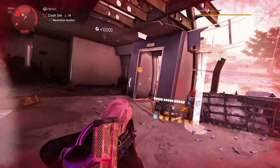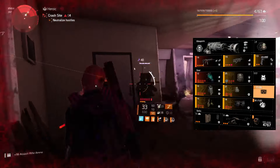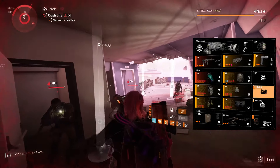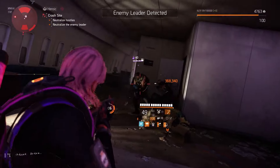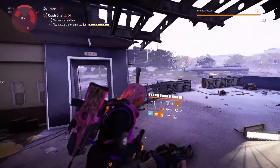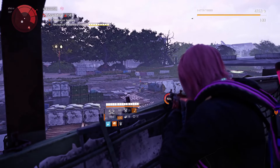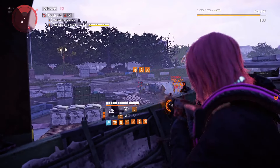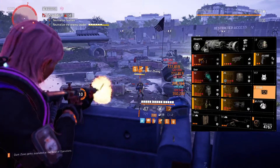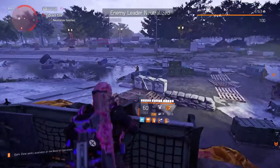So this headshot build is really nice with the Eagle Bearer. The Eagle Bearer is a very stable weapon, so it's a lot easier to land headshots as opposed to the Bighorn. However, the Eagle Bearer may not be so easy to get, so I'll show you good alternatives. Also, stick around if you're interested in seeing some more gameplay of the build in action because I'll be showing some more gameplay towards the end of the video. So for the primary weapon, I'm using the Eagle Bearer in this clip, but recently I actually swapped it out for the Bighorn because the Bighorn seems to be better since this is a headshot build. If you have the Bighorn, I suggest you go with that instead of the Eagle Bearer because you will be doing more damage.